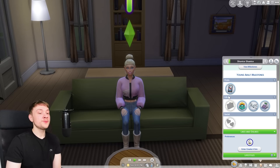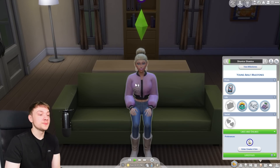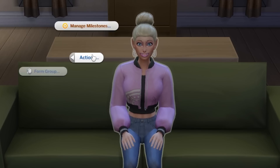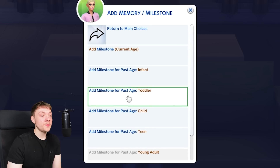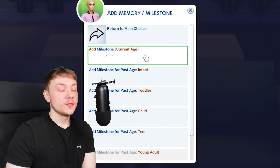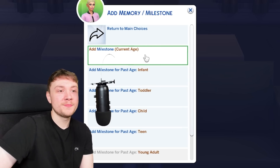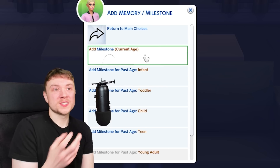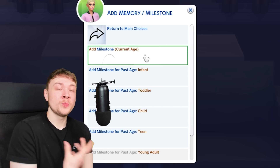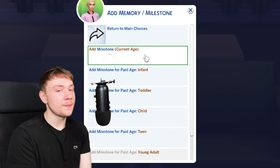Another really great thing — though it's a separate optional mod — is the ability to cheat milestones. You go into Actions, then Manage Milestones, and from there you can add or remove milestones. Milestones depend on ages. The problem with starting with a young adult sim is that they don't really have any memories of a past life — their life basically starts as an adult. Sometimes you want the realism of starting with an adult but still want them to have some life experience and memories as a backbone.